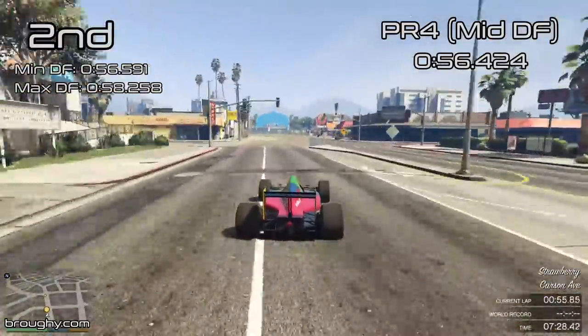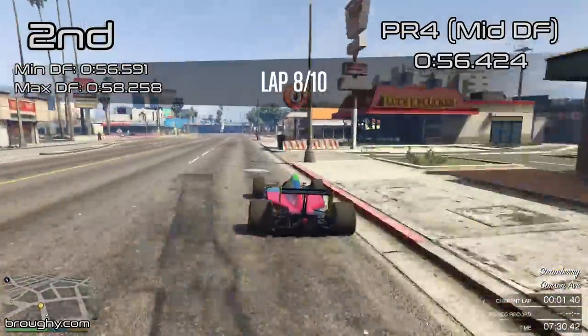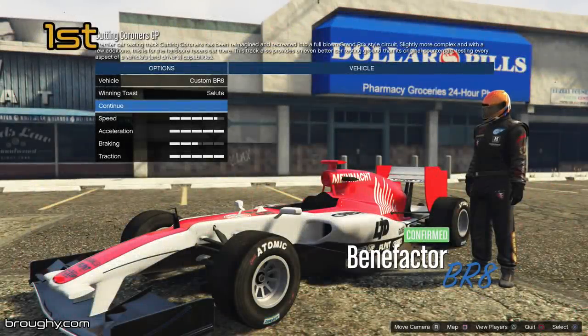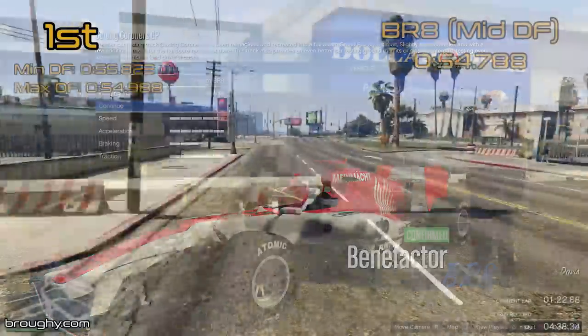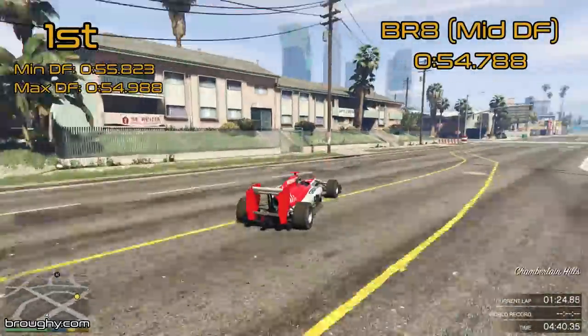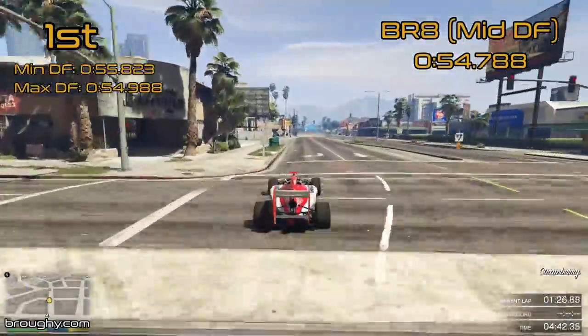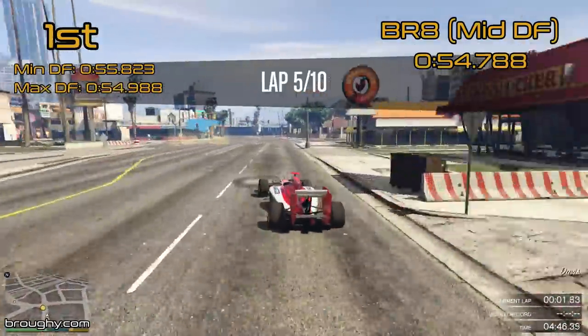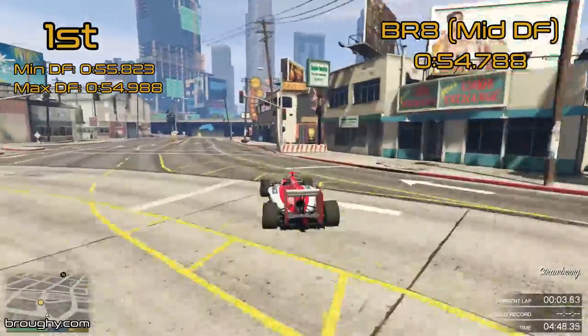As you know by now the king of the open wheel class for lap time at least is the BR8, and significantly so as well. With a best lap time of 54.788 in the middle downforce setup, alongside having a better best lap in the minimum and maximum downforce setups than any other car's best as well.